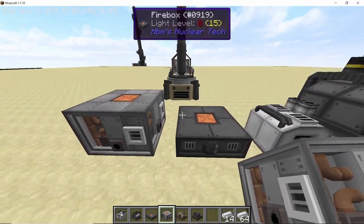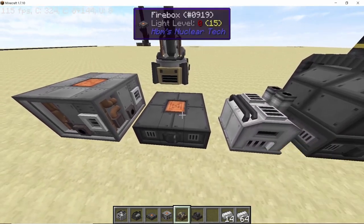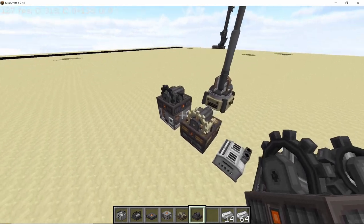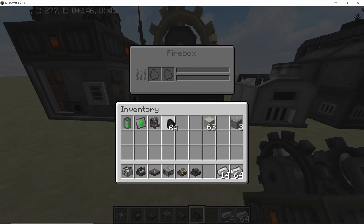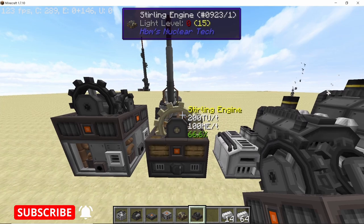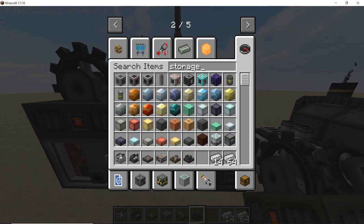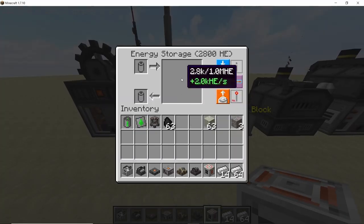These fireboxes can not only power the furnace but also the Stirling engine, which is a way to produce power. There is the normal Stirling engine and the heavy Stirling engine. All you need to do is place fuel in the firebox and once the heat goes up the Stirling engine will start rotating. Right now it is running at 66 percent of its max RPM, or 66 percent efficiency. The amount of power produced varies based on the fuel placed inside the firebox.